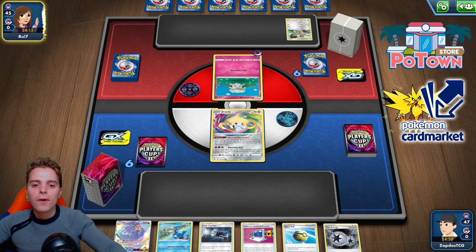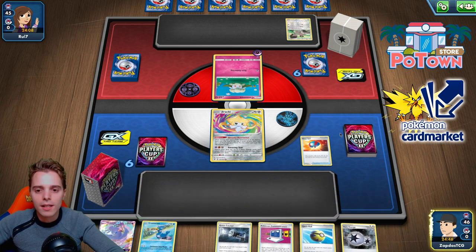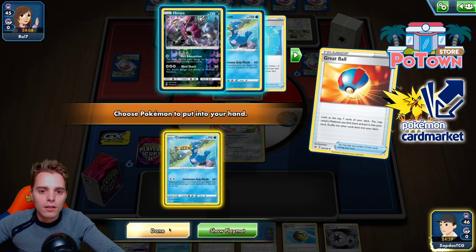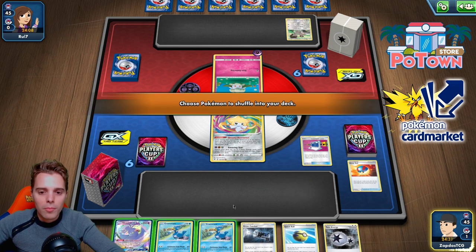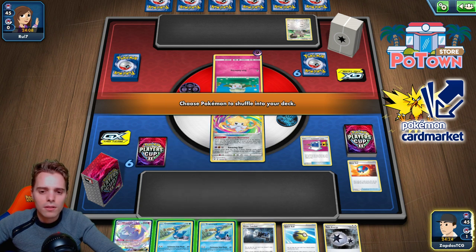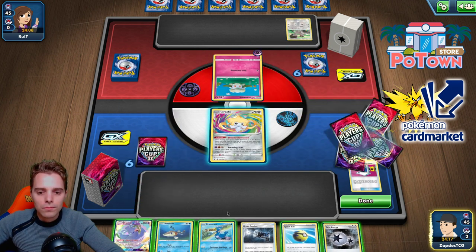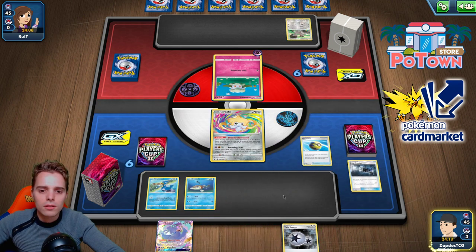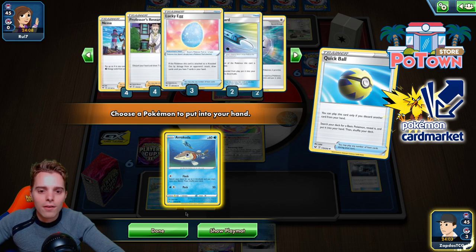He's not retreating the Cottonee. Great Ball time — finding Cramorant. We go with Communication, putting one Cramorant back to find an Arrokuda. We end up with Cramorant and Arrokuda. Great Catcher is nice but unsure if he's running Dedenne GX. We get another Arrokuda — they're all in the deck. We still have two Pokémon Catcher but I wish I had gotten a Research to switch out.